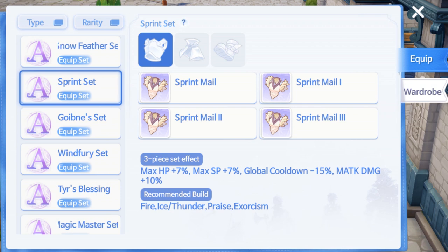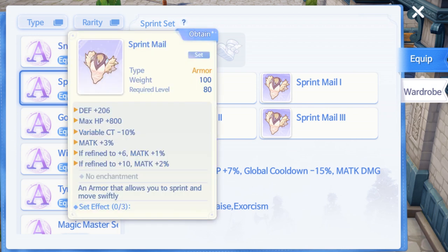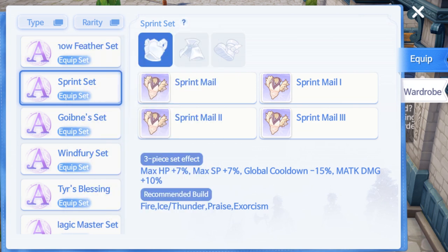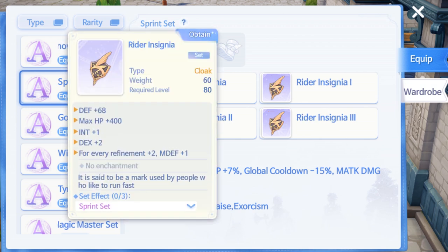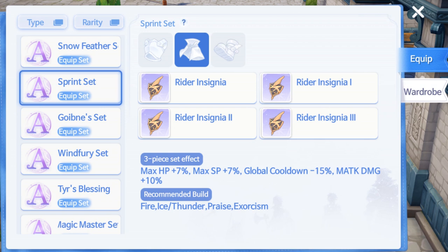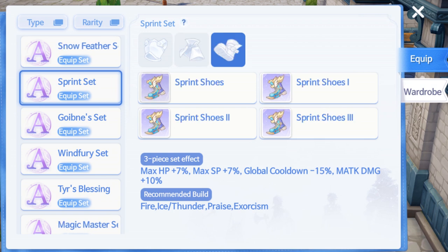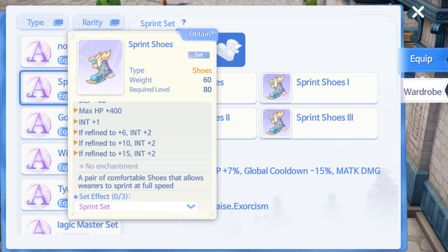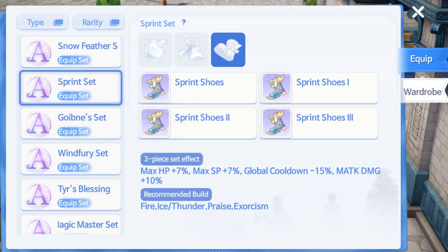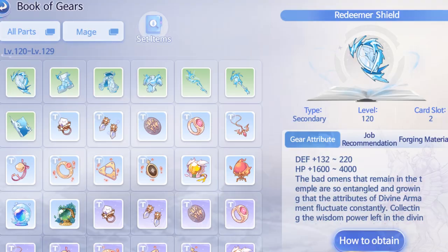Now let's talk about level 80 equipment. If your equipment is not plus 15, the best set you can use at this stage is the Print Set — it provides casting time reduction, global cooldown reduction, and magic damage. You can still use it if you're looking to spam AoE, and even when you reach level 100 to 120, it's still one of the best sets a Wizard can use.